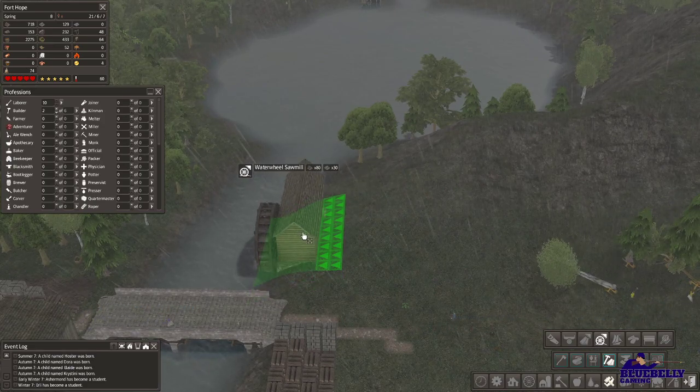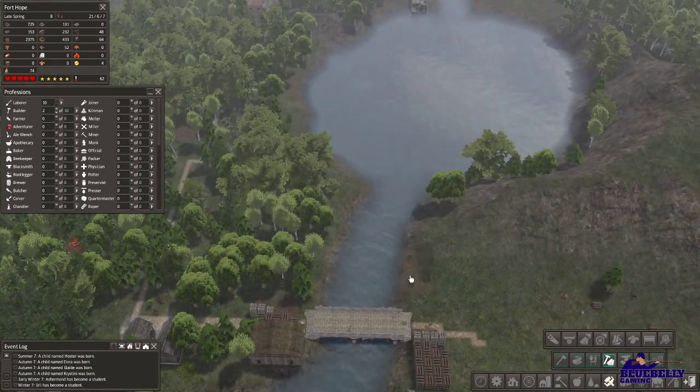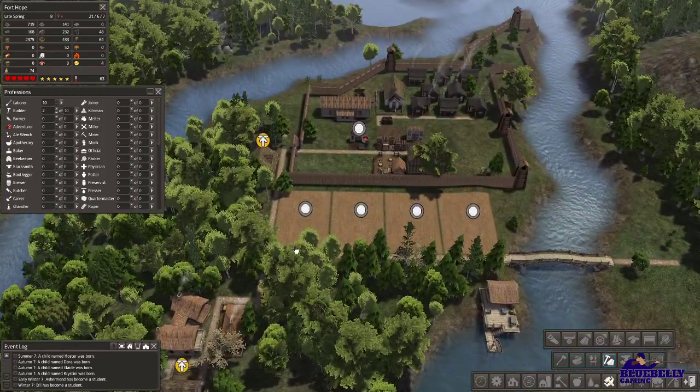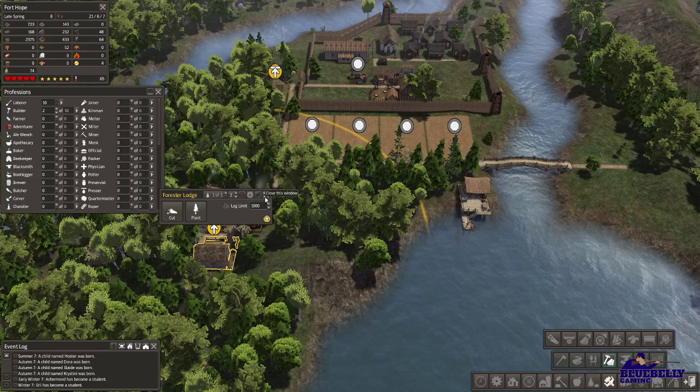We'll put the sawmill right here. They'll get that built, and then once it is built, using our plenty of logs — we've got plenty — let's go ahead and bump the stockpile limit to a thousand.